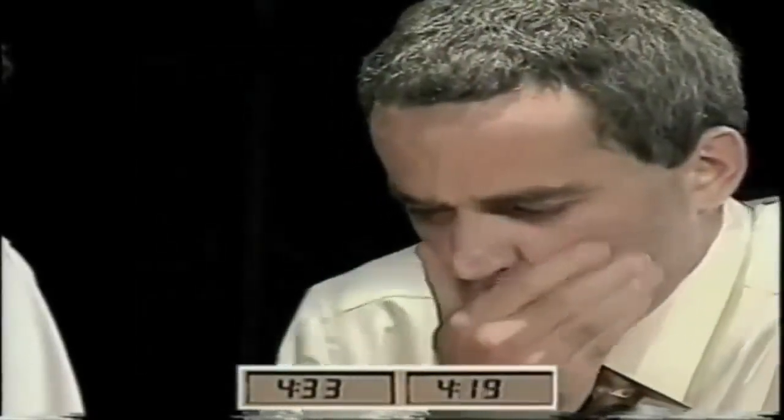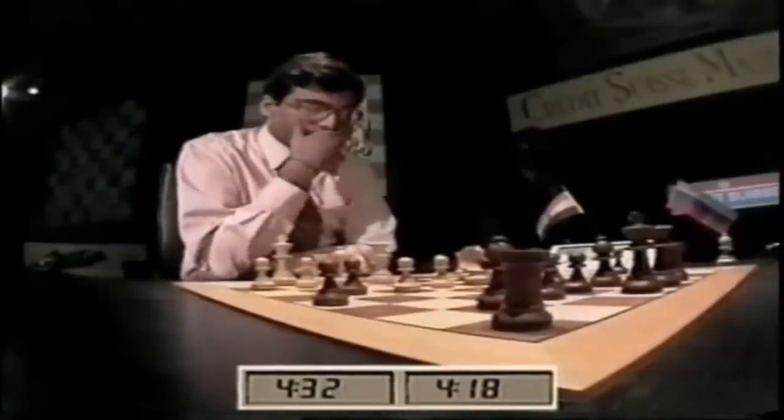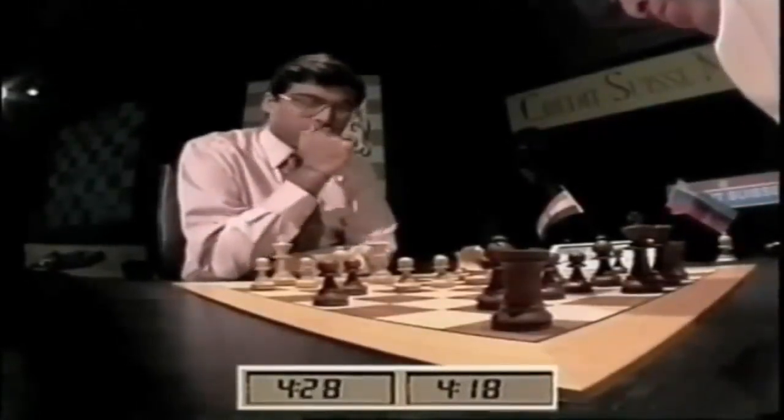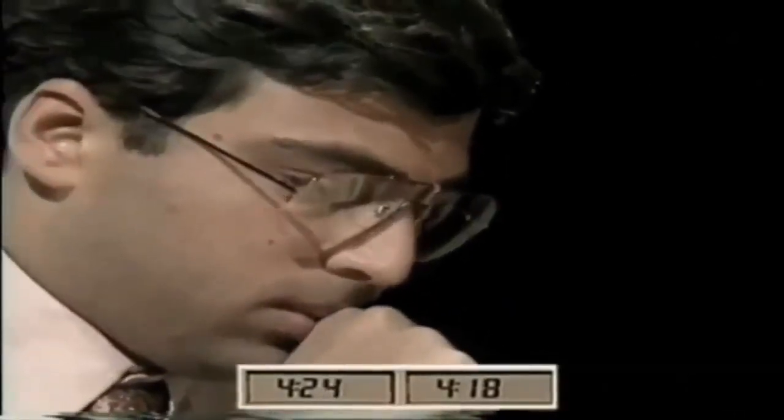Knight takes B2, Rook B1, Rook C7 — doesn't look too bad for that. Knight D5. No, Rook C8. You could have played Rook C8 first, it's true. Knight takes B2 might have been possible, but Rook C8 is a safe move. Anand attempting to improve his play from the first game, but I'm not totally convinced by this.